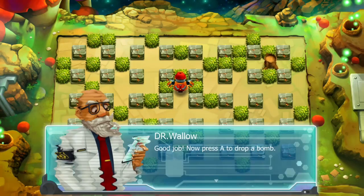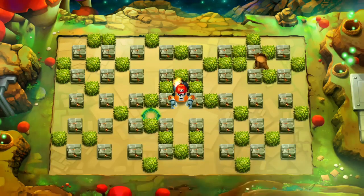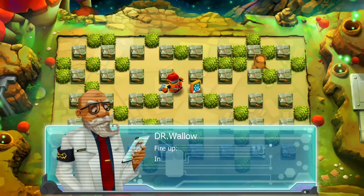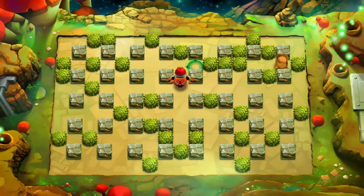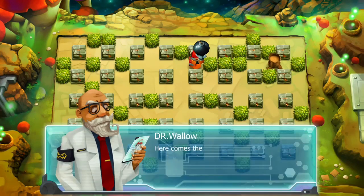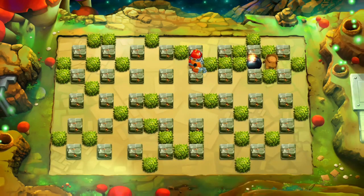Whereas the campaign on the original Bomberman games on the SNES and Mega Drive were pretty straightforward and simple, these are a lot trickier. What you're going to see at the beginning here is the first couple of levels, so the enemies are pretty stupid and easy to kill. But there are many enemies that will purposely dodge the explosions your bombs create.